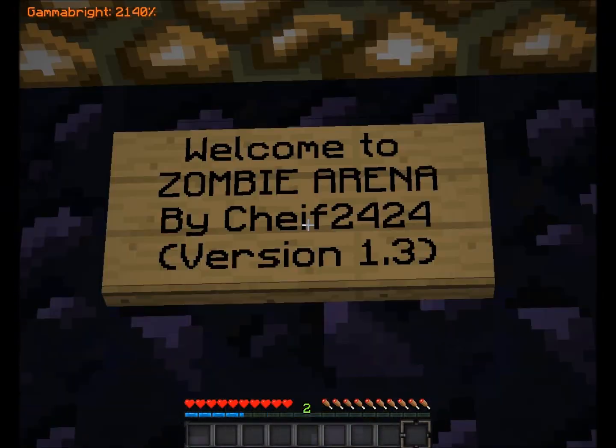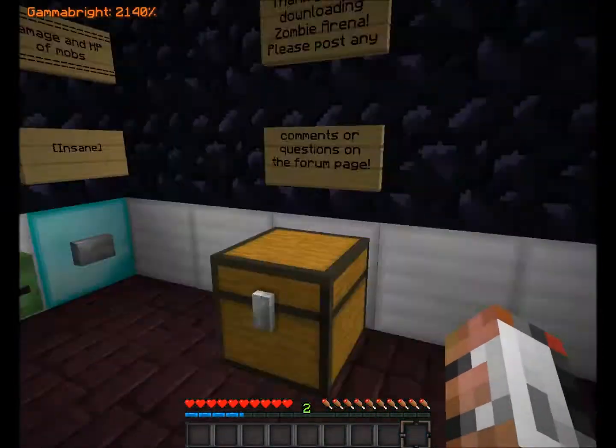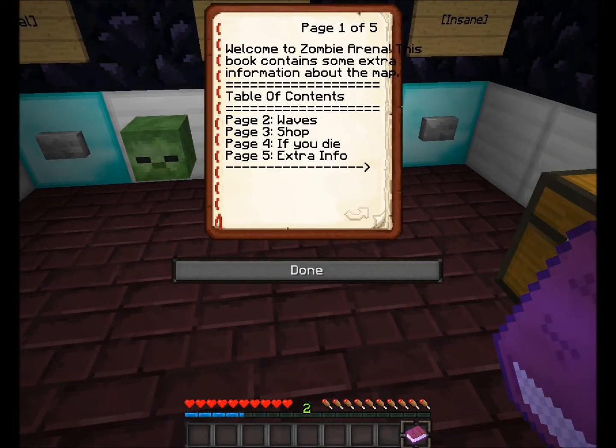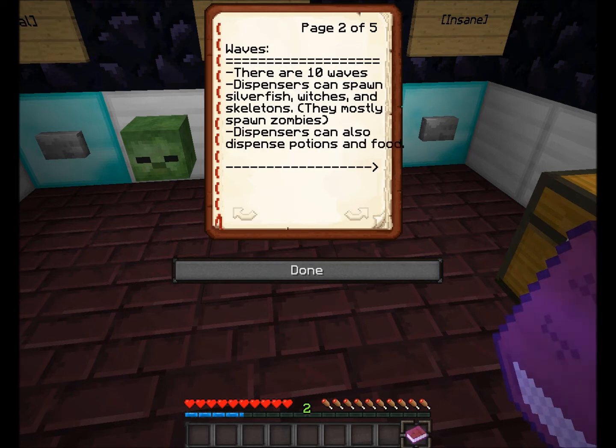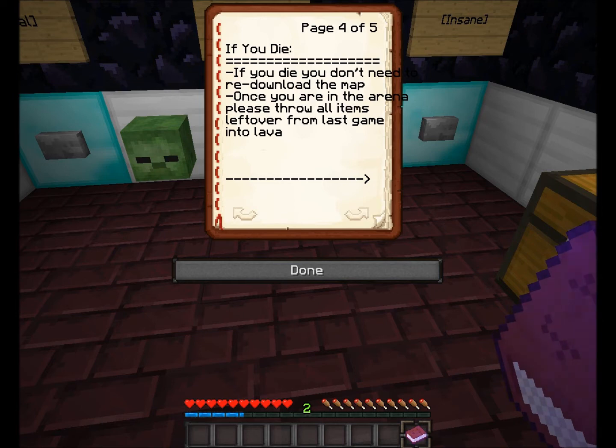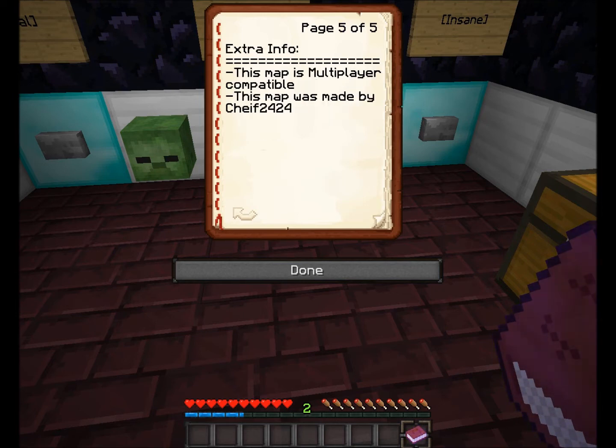It's basically you just fight off zombies, witches, and other monsters that drop from the ceiling and you have to survive 10 rounds. There are 10 waves. Dispensers can spawn silverfish, witches, and skeletons — they mostly spawn zombies. Dispensers also dispense potions and food. During or between waves, you can purchase items from the shops or on the wall. The currency is your XP level. Gain XP from killing mobs and receive a bonus 7 levels each wave. If you die, you don't need to redownload the map. This map is multiplayer compatible, but I'm going to be playing single player. The map was made by Chief2424 — props to him for making it.